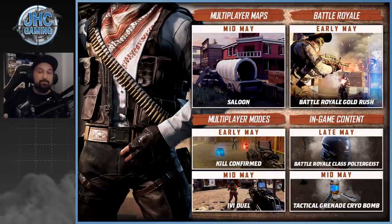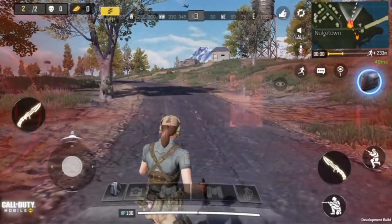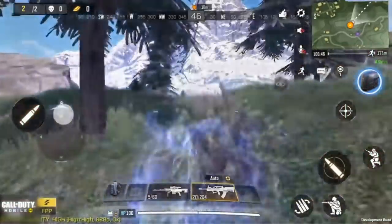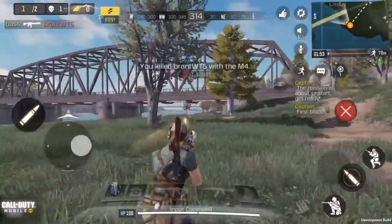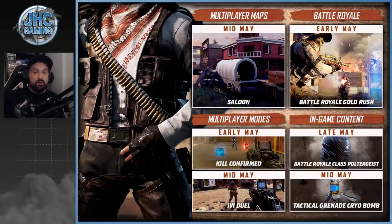What's still left is the end-of-May in-game content: the Battle Royale class Poltergeist. We should expect a Battle Royale event probably tomorrow — usually it's on Thursday night — and if not this week then next week. The Poltergeist class looks really interesting; it's a new operator skill that lets you disappear for a few seconds and become invisible to enemies. It could be a game changer, especially in 1v1s. Everything else — Kill Confirmed, Gold Rush, the Cryo Bomb, Cordite, and Saloon map — was already released.